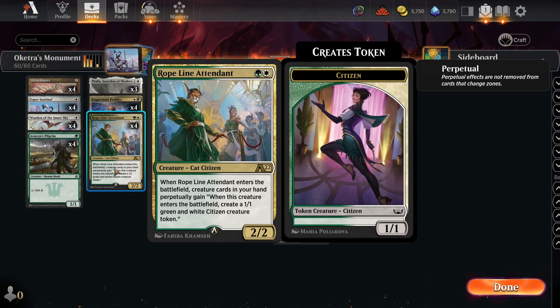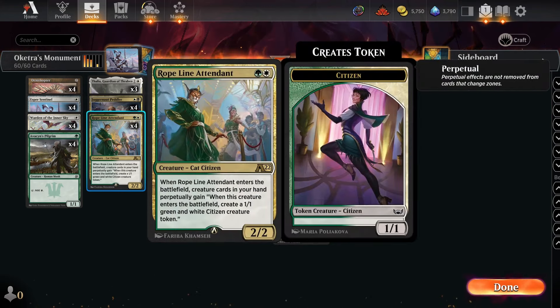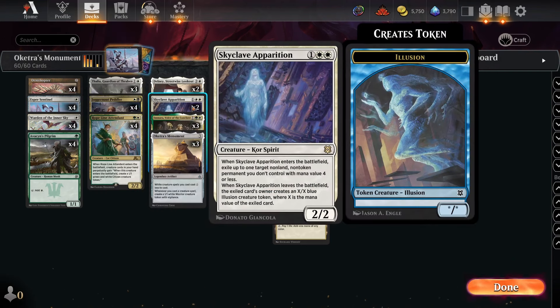Delny also works really well with Rope Line Attendant — you get two triggers. It also works nicely with Juggernaut Peddler to get two triggers, and really nicely with Esper Sentinel so that whenever they cast a non-creature spell, you get two Esper Sentinel triggers.